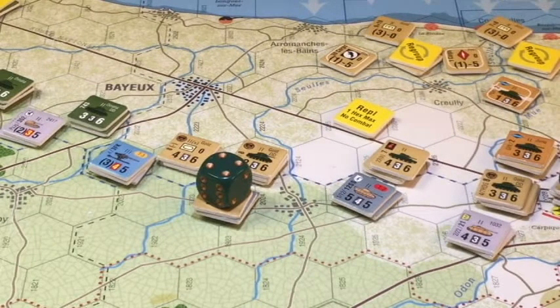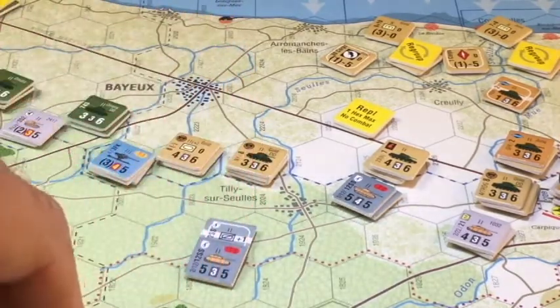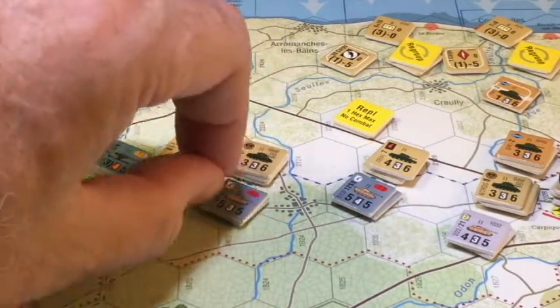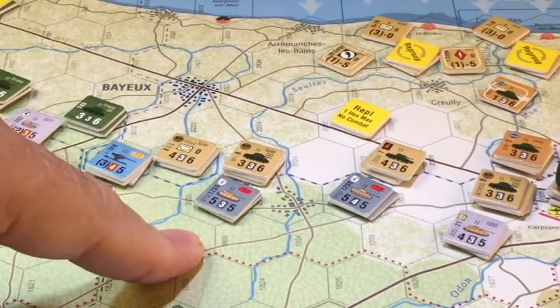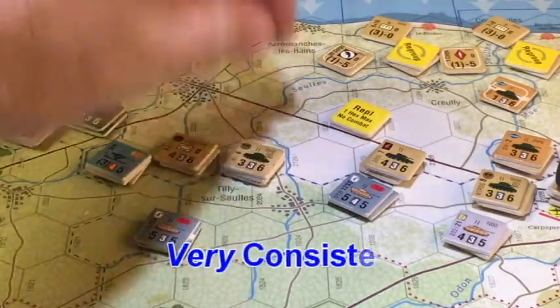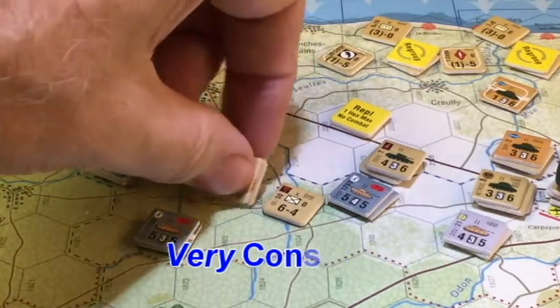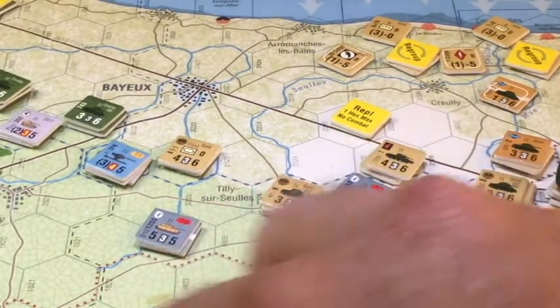Next we've got a four-to-one on these guys with all kinds of support thrown in. Roll is a three — defender retreat, no other losses. Of course we will be giving up a town, and I think that will count for victory. Generally speaking, you want to take towns that are offered — it's always a good thing for victory. The problem is we already have an understrength infantry here and I don't want to lose any more. So he's going to advance into the town — let's advance everybody into the town. That's the only place that matters. We have happy ZOC bonds, no problems.